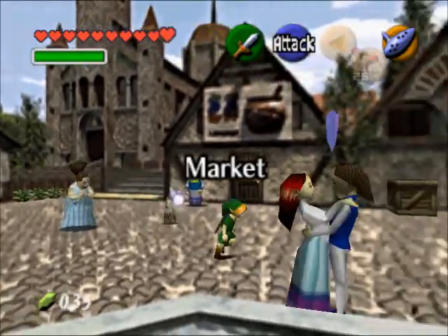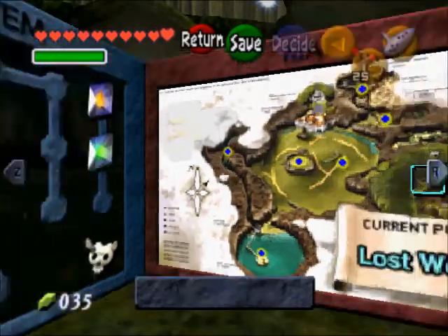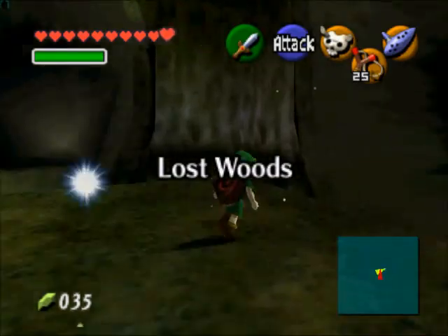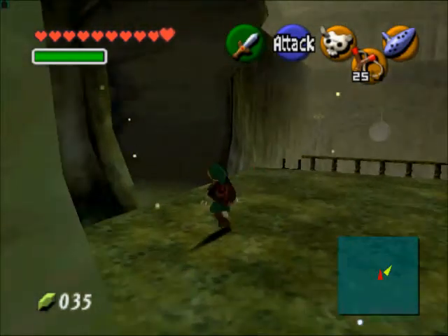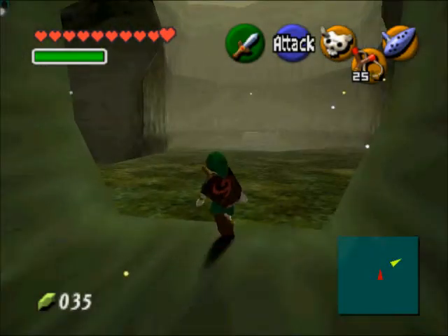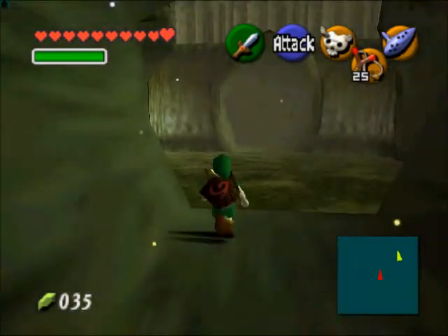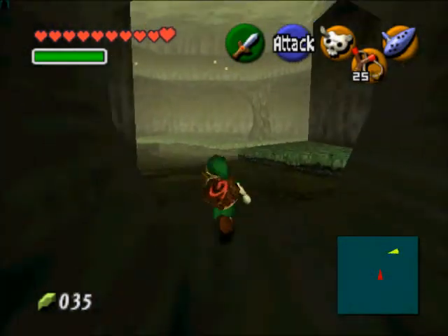Now, before we give the skull kid this mask, we're going to go claim something first. We're going to go to the right, then to the left, then to the right again, then the left twice. And this is the only time you can do this one, so you want to do it as quick as possible.